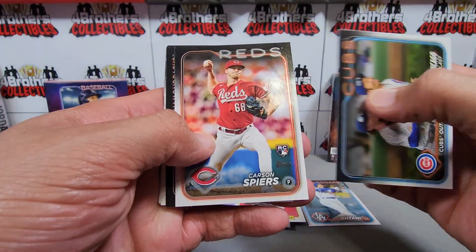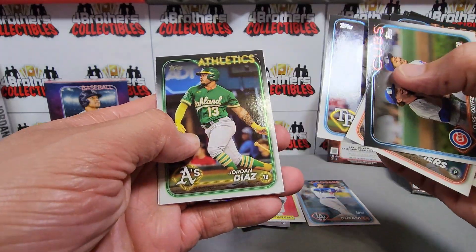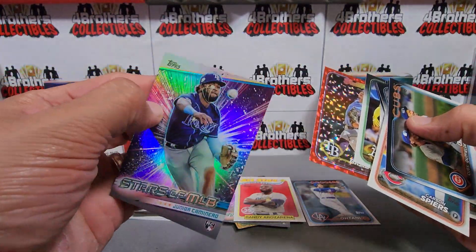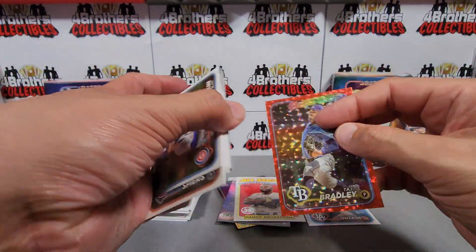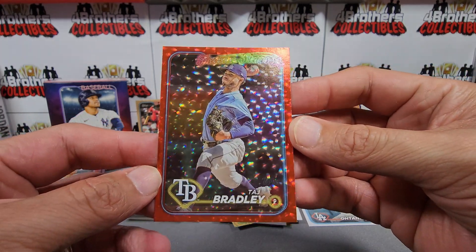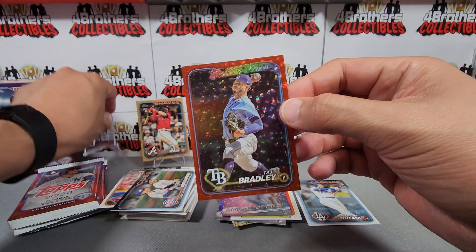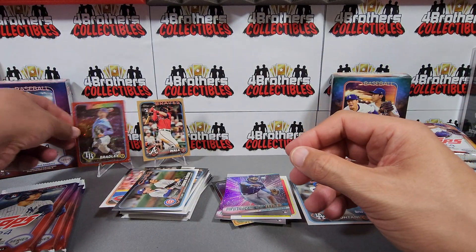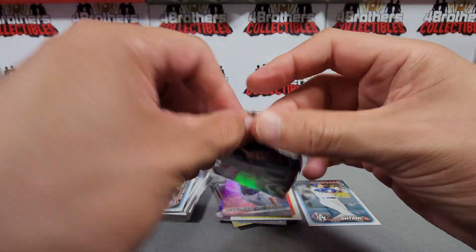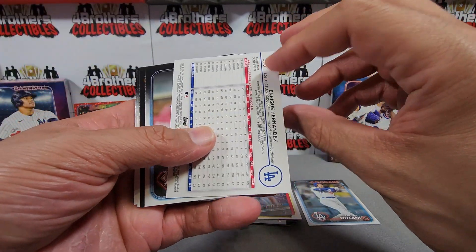Carson Spears rookie parallel and let's see what we got here — oh nice, numbered to 199! Tody Bradley on the Future Stars red parallel, Junior Caminero rookie Stars of MLB. So we get a second numbered card right there — a red parallel of Tody Bradley for the Tampa Bay Rays numbered to 199. Two numbered cards so far! I actually pulled a Golden Mirror variation of Tody Bradley before so having some luck with him.